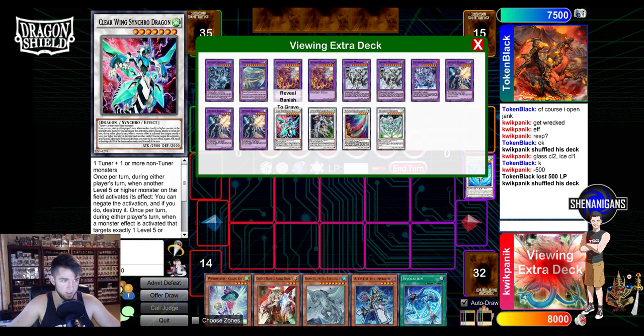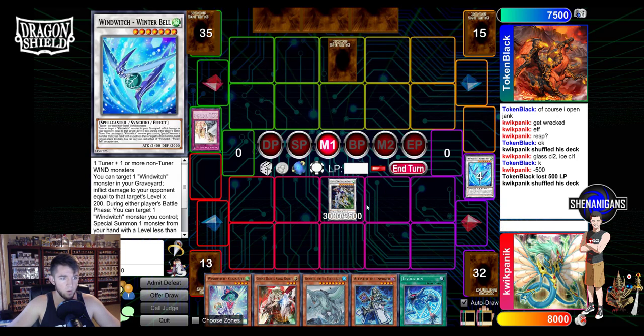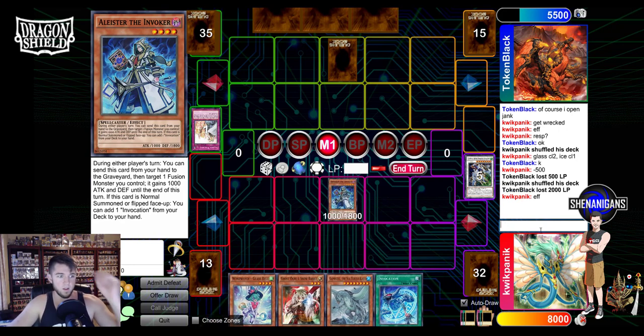Crystal Wing to the hand! Minus 2,000. And then we'll go ahead and normal summon. This is why I like the deck - if they had a Barrier or something to stop all that, I still have another play. It doesn't feel as bad.